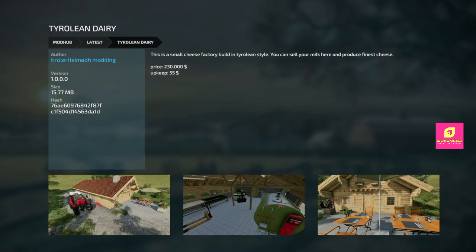Next we got the Tyrolean Dairy — 230 grand, a small cheese factory built in Tyrolean style. You can sell your milk here and produce the finest cheese. So another good factory mod.